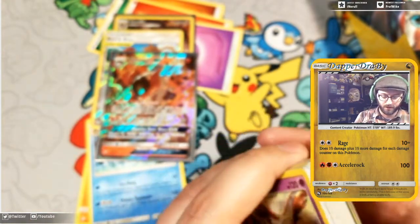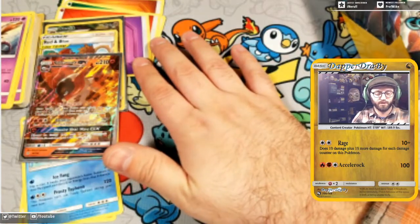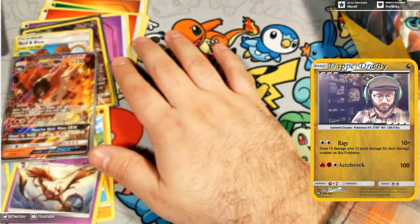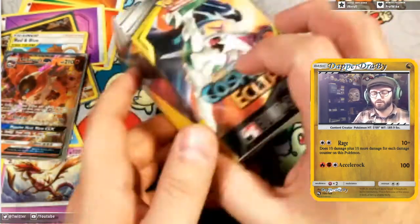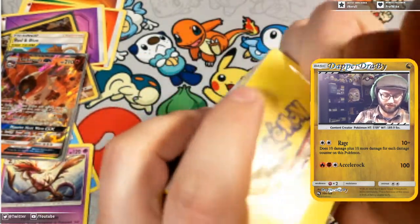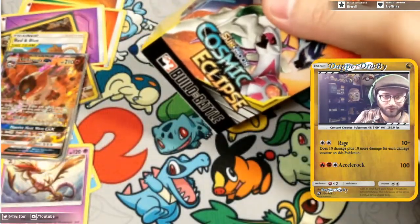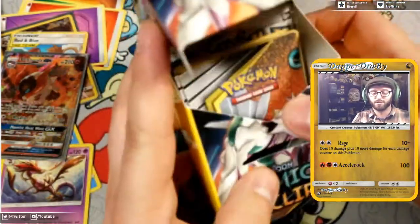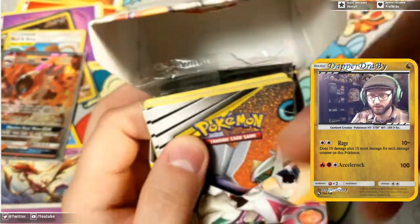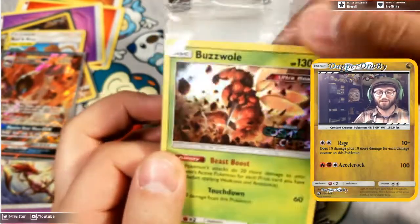So we got a Volcarona GX for that box — pretty good! I like it. Haven't seen any lists with it yet so I don't know if it's really good, but it is something. We'll move these to the side and open up our second kit. I do post daily pack openings on Twitter, so check me out there. What's our promo? It's a Buzzwole — we got Buzzwole galore. Three of these now.